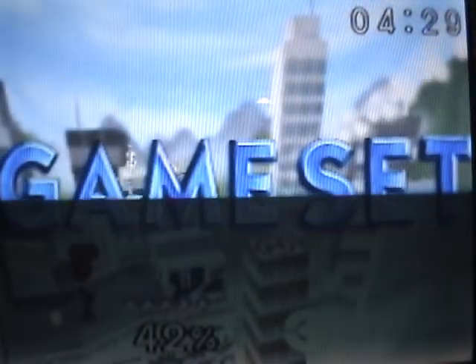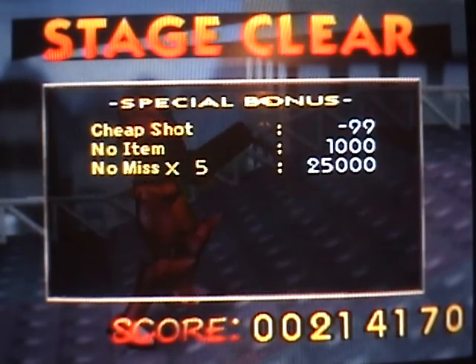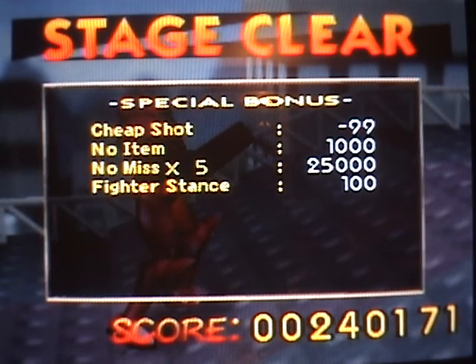Samurott and Oshawott are my main people. I don't like Dewott though — it's kind of ugly. Oh yeah! I'm starting to do my taunt. Yeah, I just barely got it. Cheap shot.